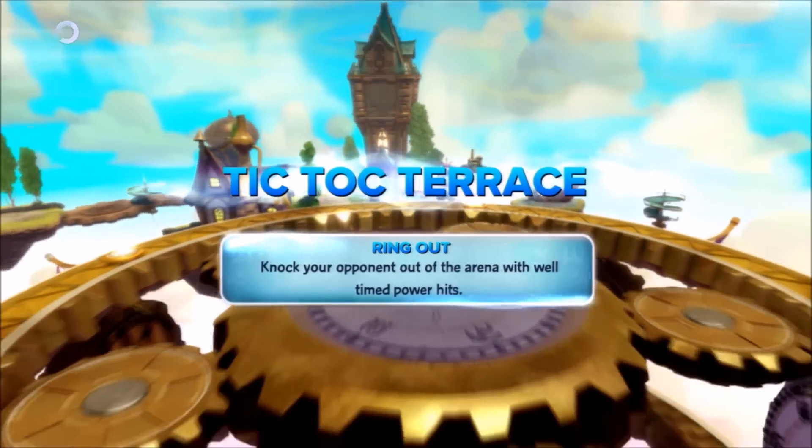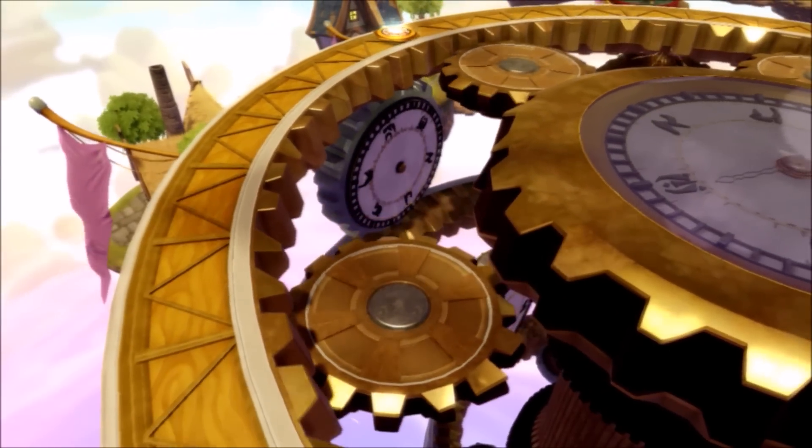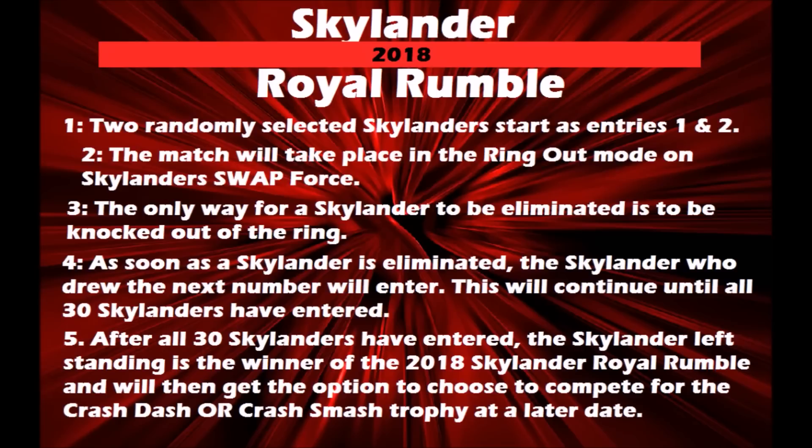Ladies and gentlemen, it is now time for the 2018 Skylander Royal Rumble Match! The rules are as follows: two randomly selected Skylanders start as entries 1 and 2. The match takes place in ring-out mode on Skylanders Swap Force. The only way to be eliminated is to be knocked out of the ring. As soon as a Skylander is eliminated, the next entrant comes in. This continues until all 30 Skylanders have entered. The last Skylander standing wins the 2018 Skylander Royal Rumble and will get the option to compete for the Crash Dash or Crash Smash Trophy at a later date.